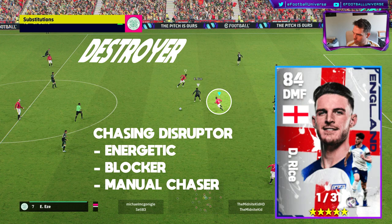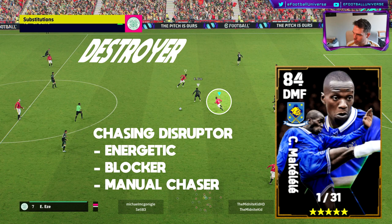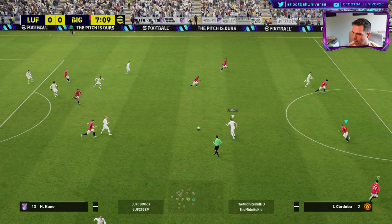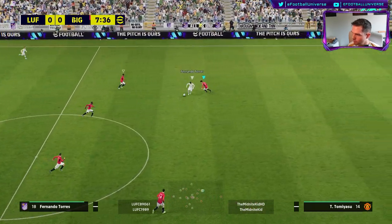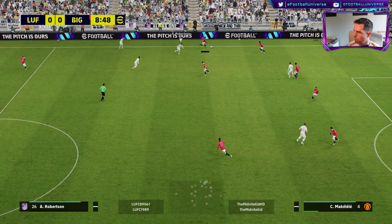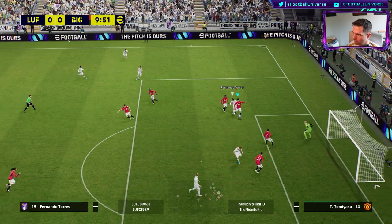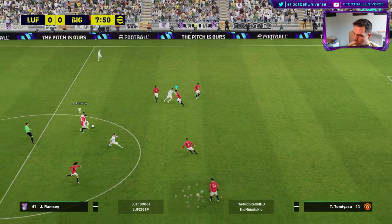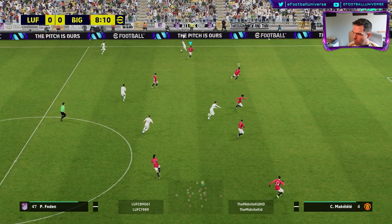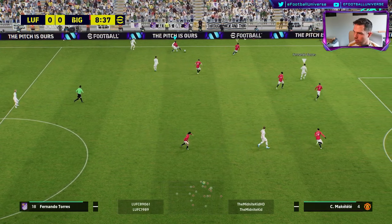Next up we have the destroyer. Declan Rice works here too, but Makelele is the big one that's come to the forefront recently. This is a chase-and-disrupt type of player — energetic, loads of interceptions, blocking passing lanes, and manually chasing the ball. You'll see I'm just chasing around like a headless chicken, but because he has so much energy I'm getting blocks in, being a disruptor and a nuisance. Even when he goes off the pitch he's back into the middle and ready for action.